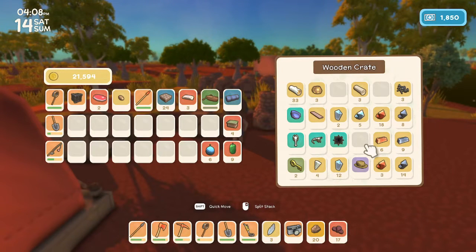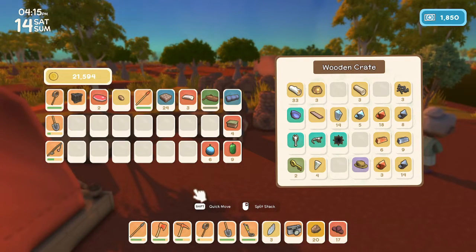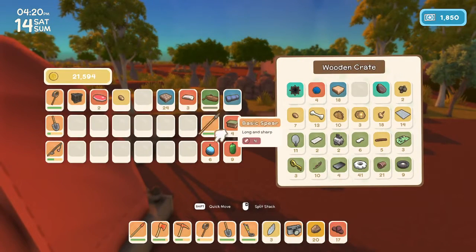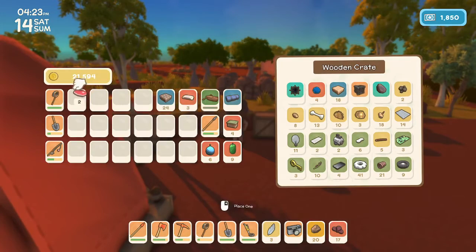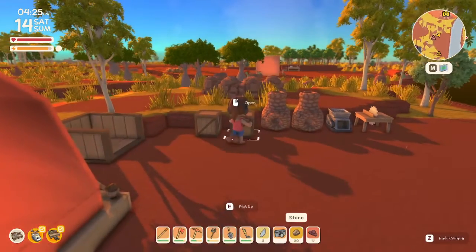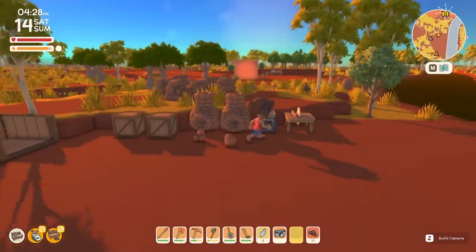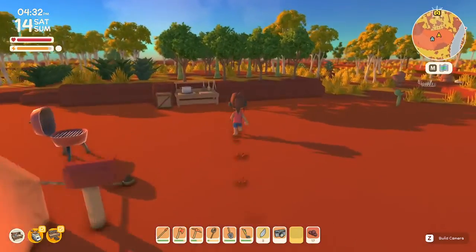I actually have enough iron ore to smelt down one iron bar, but I don't have the furnace I need to smelt it down. I'm going to put it in a chest at the house. I'm going to put these in here because I don't really want them right now. I need to put the rocks back in there too. I can't get anything from Fletch right now anyway, so I'm not even going to worry about it - we're just going to head out.